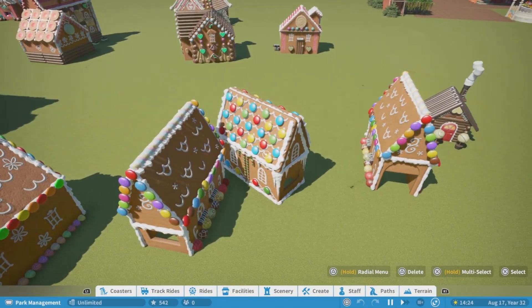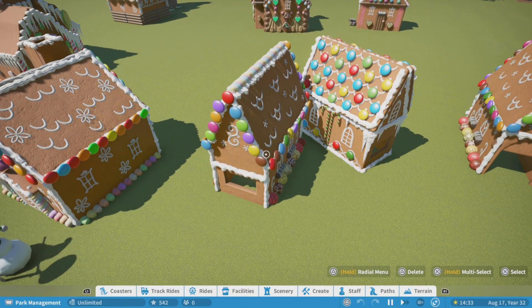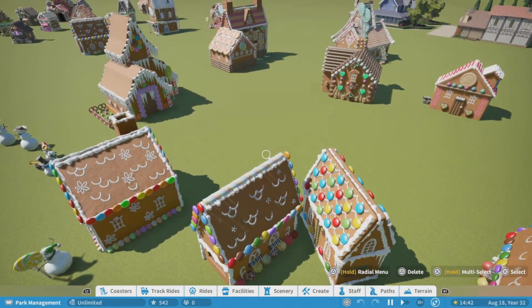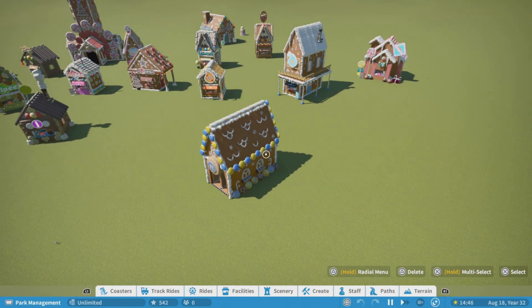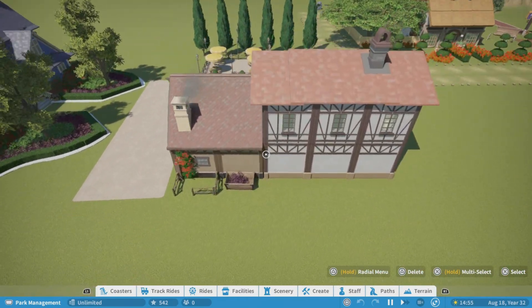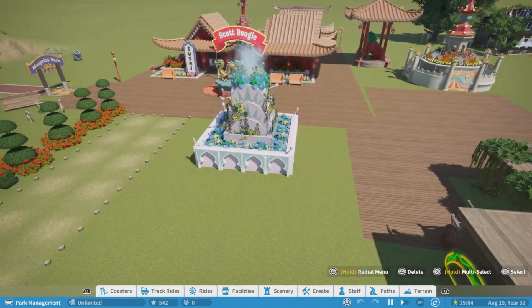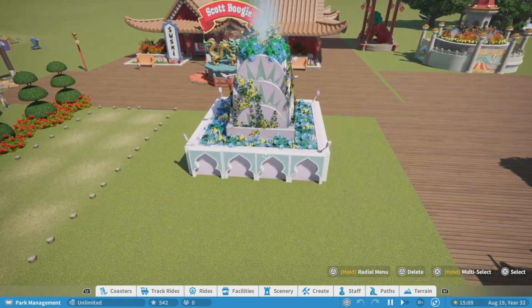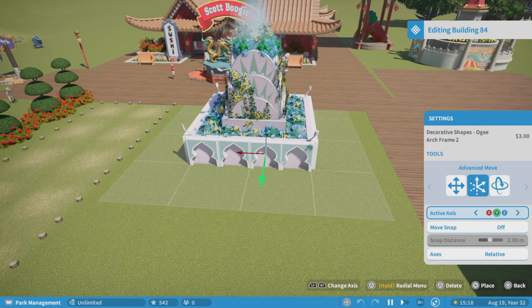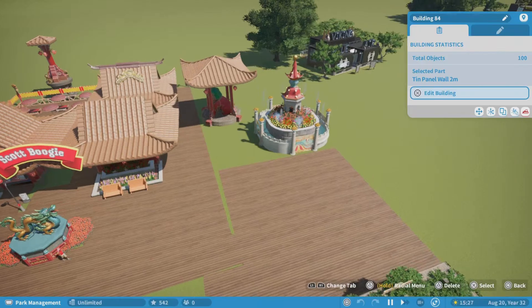Now we're back in the workshop park. That blueprint you just saw over in my winter wonderland Christmas world was actually these three facades right here — well actually I used five of these to make that facade in that park. You can do this not just with gingerbread blueprints but also with regular in-game blueprints. That's how I came up with this, and this, and this too — and this was actually a regular fountain that I used extra pieces on the outside with different arches.